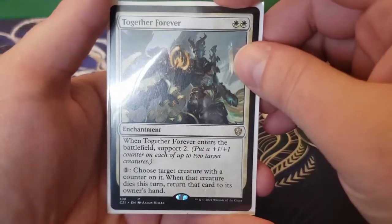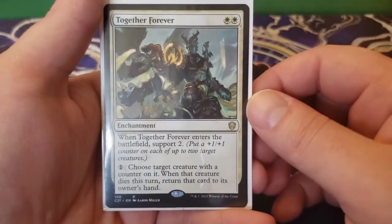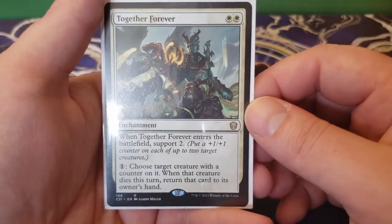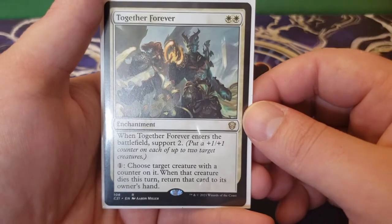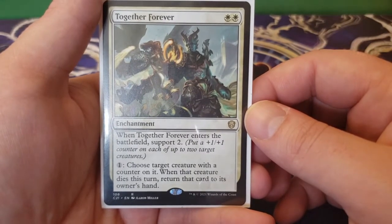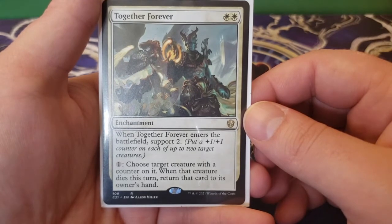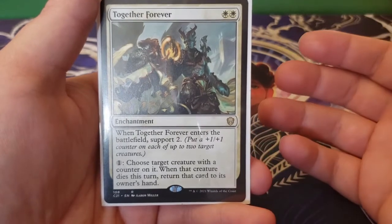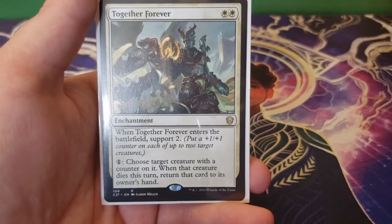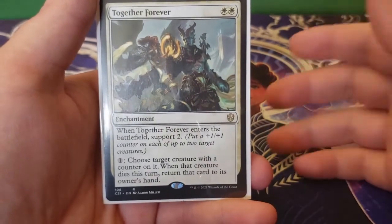And last of the enchantments, we have Together Forever — two white. Whenever Together Forever enters the battlefield, you get to support two — put a plus one, plus one counter on each of up to two target creatures. For one, you can choose target creature with a counter on it; when that creature dies this turn, return that card to its owner's hand. You get to save your cards. We're all about huge amounts of protection here — protecting our commander, our creatures, and our value.